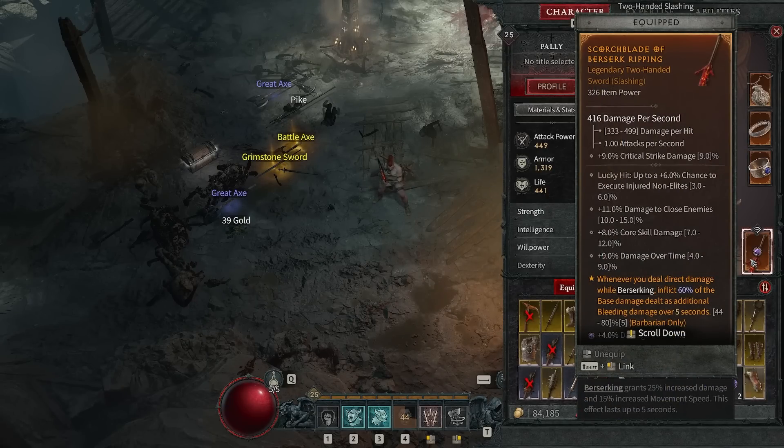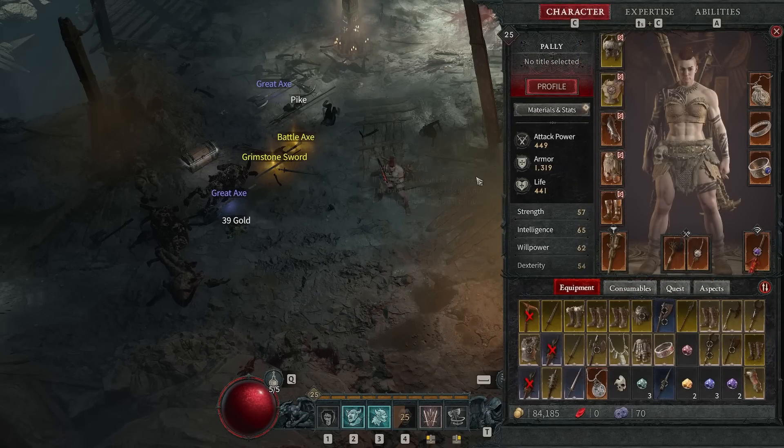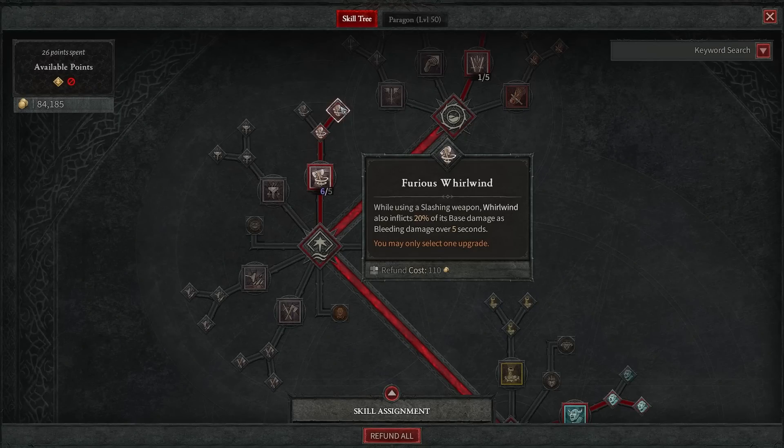Our next item: whenever you deal direct damage while Berserking, inflict 60% of the damage dealt as additional bleed damage over five seconds. So while Wrath of the Berserker is up and we're Whirlwinding, we're also bleeding every target we come into contact with — not only with this effect but with the slashing bleed effect as well, which stacks up a ton of bleeds very, very quickly.